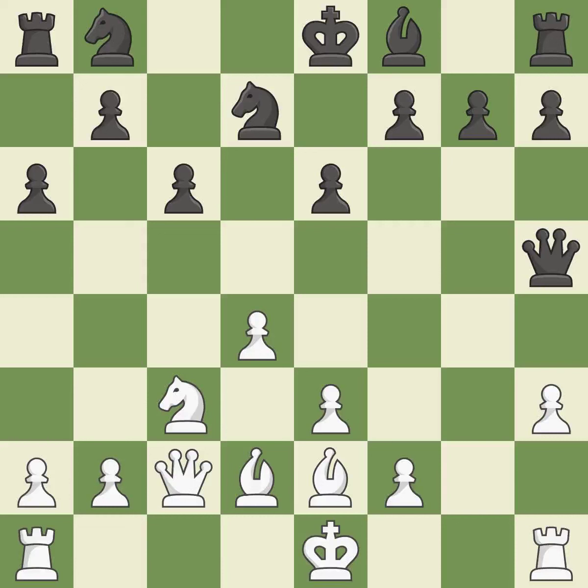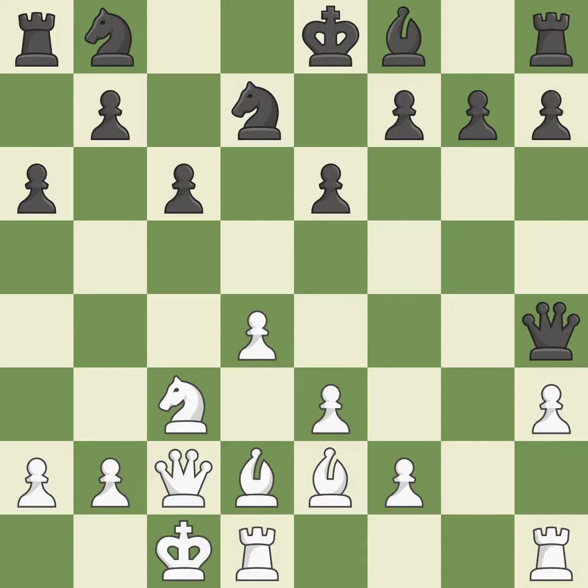The queen is therefore moved to safety. The rooks are linked by this, making it easier for them to work together in the future. A rook enters the action after developing outside of its starting square. By doing this, a knight moves out of its beginning square and into the action.